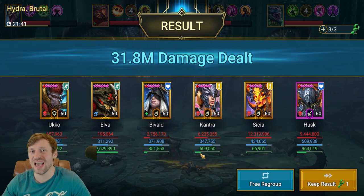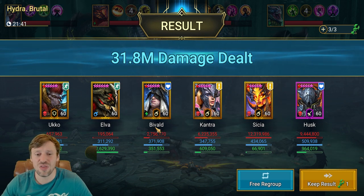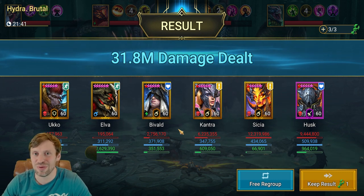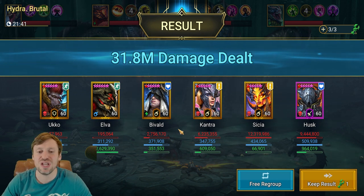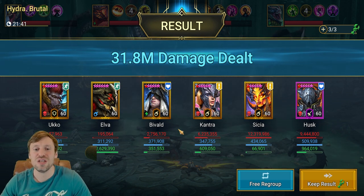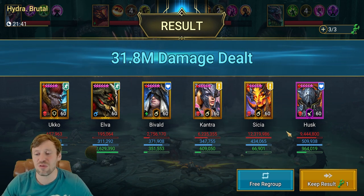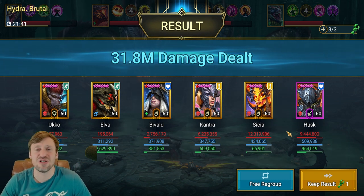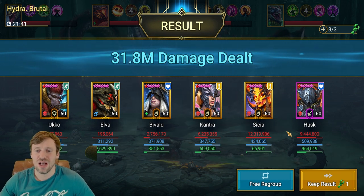We're back guys — Hydra Brutal, 31.8 million damage. It did end up being a full auto run. The only thing I had to do was make sure we targeted the Head of Cleansing, because otherwise Bivald would target the Head of Wrath, and you don't want that — the Head of Wrath will turn around and smack you a lot more. We need to keep the Head of Cleansing under control with provokes, so Bivald, Kantra, and Husk all three are doing that. You can manual this and get 45 million if you really want to try.